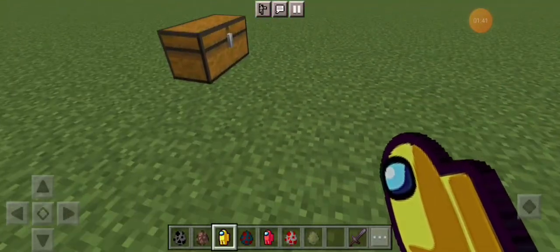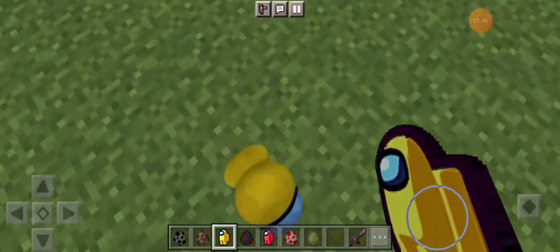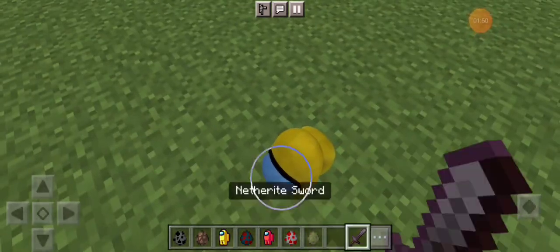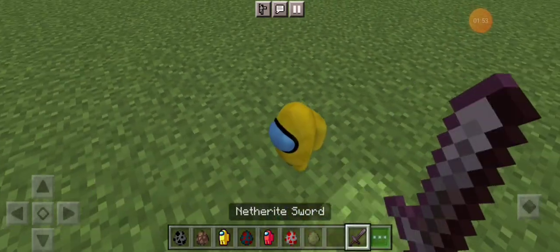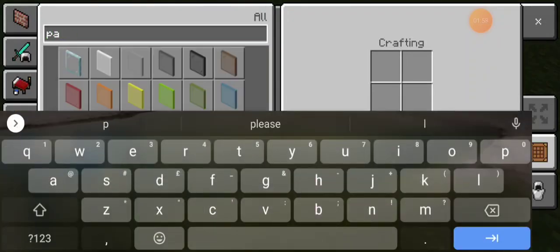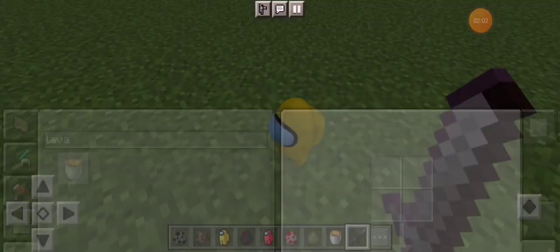First Among Us — and this is 3D guys, so this is epic! Look at this little Among Us; I love the texture on it, it's super 3D. But you can't hit it for some reason — only if you burn it in lava. Look, you can get rid of it with lava.